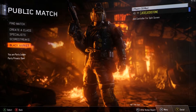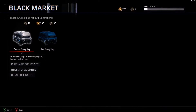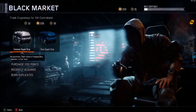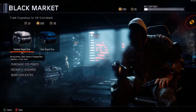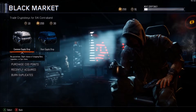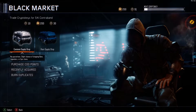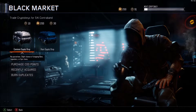Jedi Stone here, and today we're going to be opening some supply drops and unlocking on the black market. I've bought some credits - you do get 200 COD points when the day comes out with the release of COD points, but I did buy these COD points. I'm going to start off with nine supply drops which have built up 90 crypto keys.